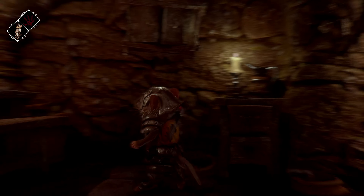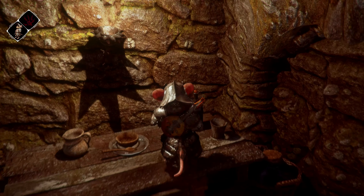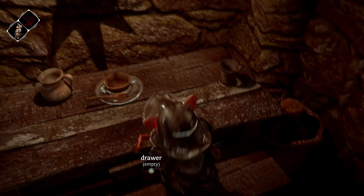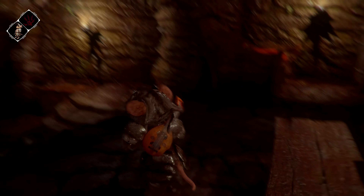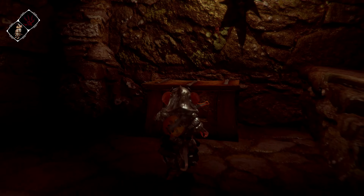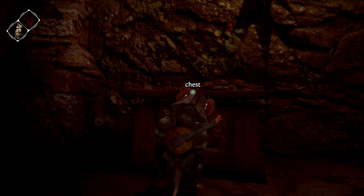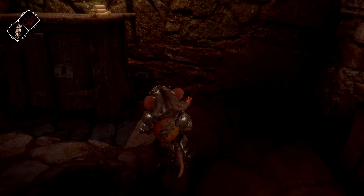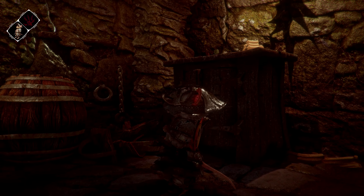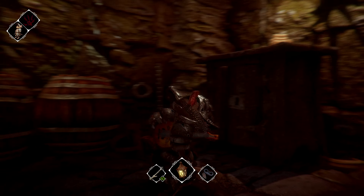I think I've got everything in this area - wait, there's a bottle I never got. Got an extra bottle because it never hurts. There's also a hornet's nest - I can't take it, I don't know what it's there for. I have ten candles so I'm fine. Nothing here, just empty barrels.